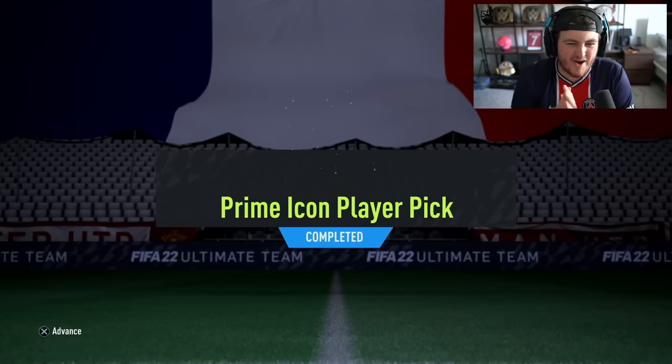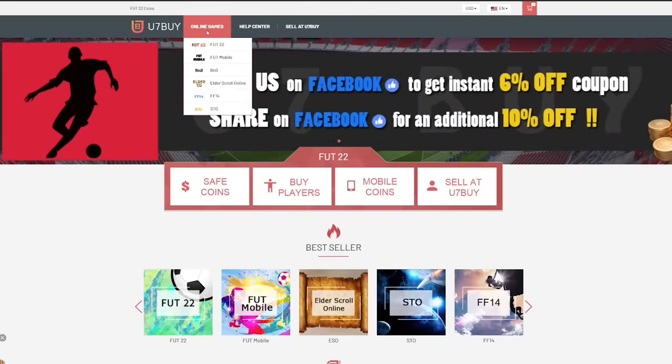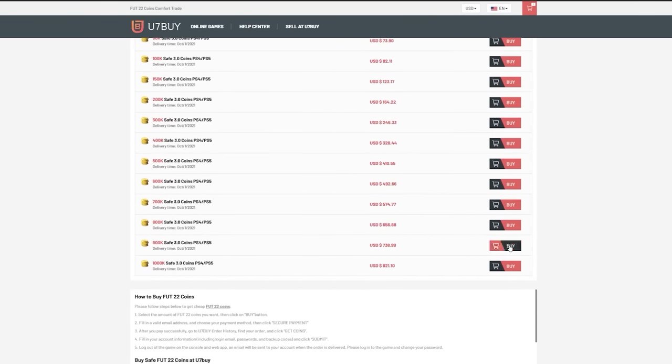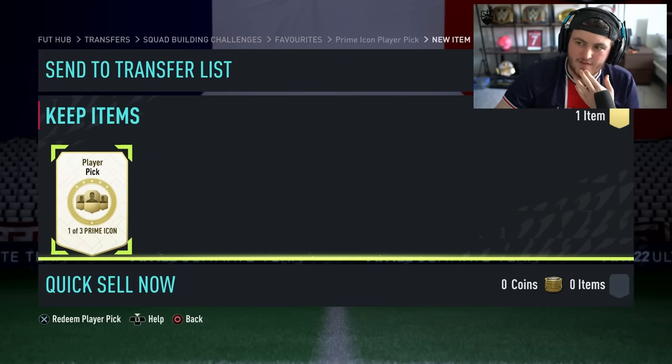EA just dropped the prime icon player pick. We're going to open a bunch of these and hopefully get some absolutely incredible icons. For cheap, fast and reliable foot coins, check out u7buy.com — there is a link in the description, and use the code HABER to get yourself a discount on all of your orders.